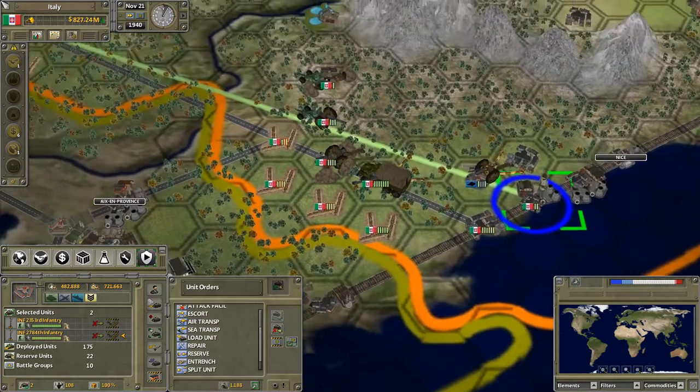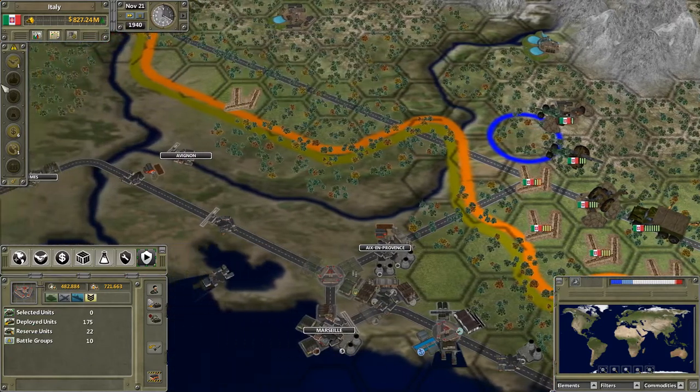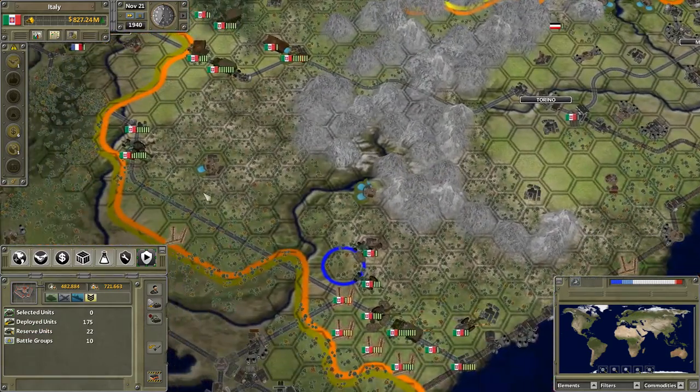We've got these two which we'll actually send down here. We'll go through the bridge and we'll entrench them over there to give a bit of extra protection. If need be, we can then use them as a resource to defend areas around here.